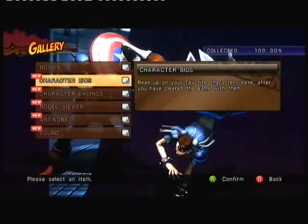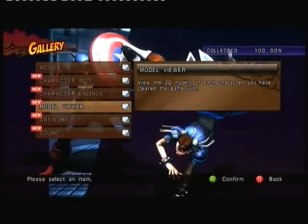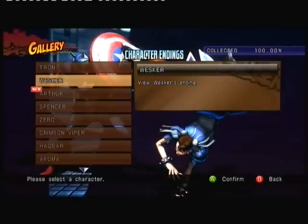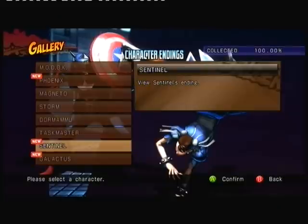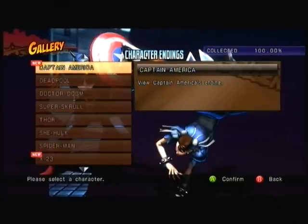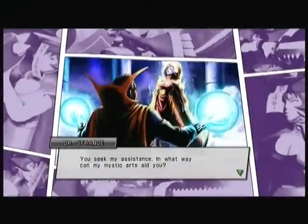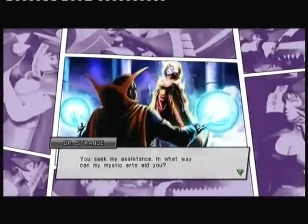Once you clear the game, you get a rather naff summary of what happens next to that character, unlocking artwork and character models. I would have thought we were past the point of having to unlock a load of sound samples for this type of game. I suppose it's content for the sake of content — there's no real desire to unlock a picture of Taskmaster, apart from achievement points, of course.